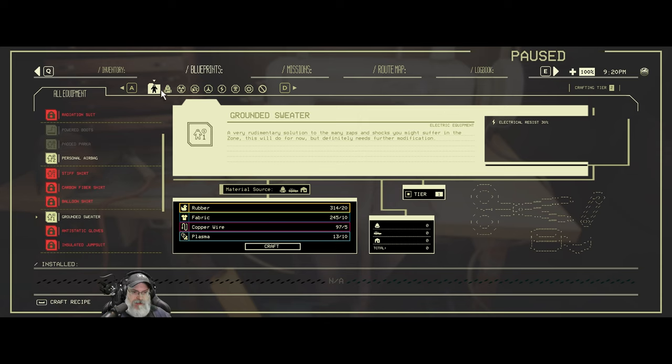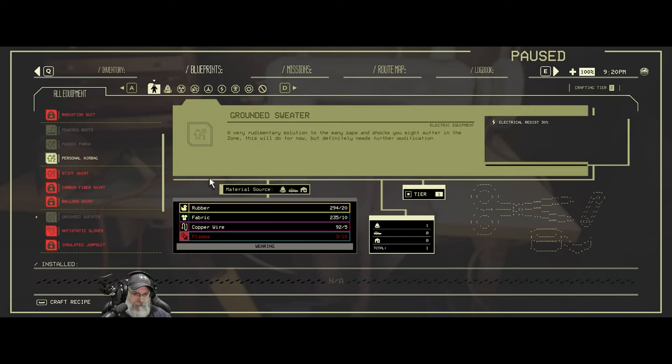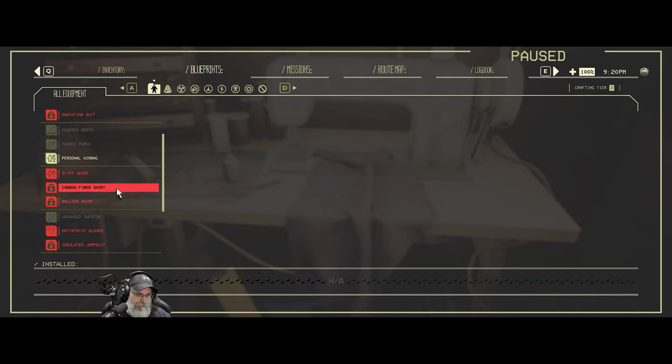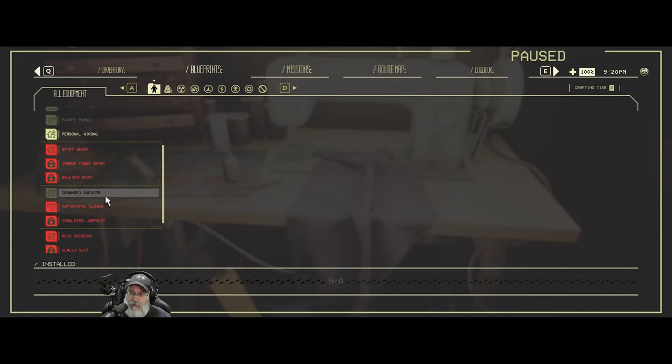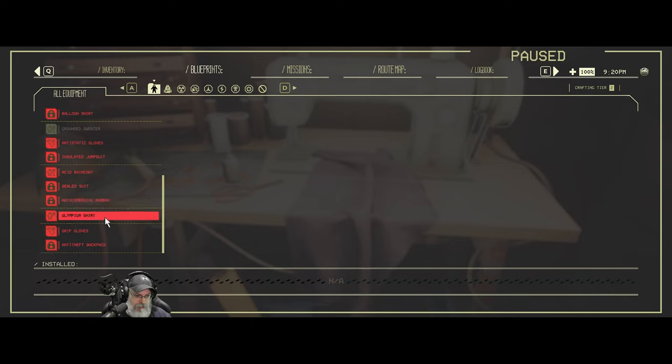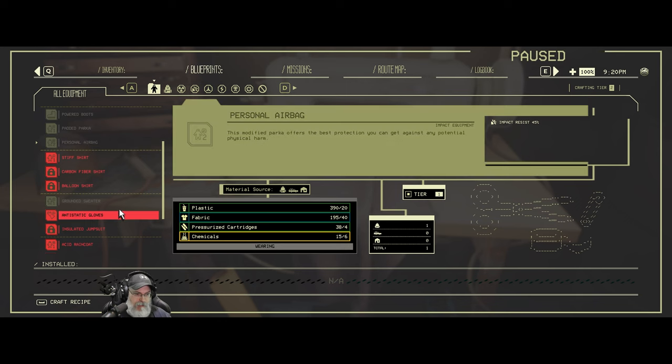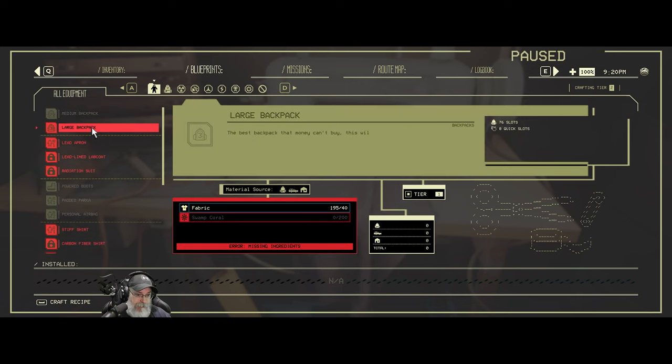Can we wear both of those at the same time? I think I'd almost rather have this. I think it automatically goes on your body after you make it, since there's no mechanism in this game to change clothes. We might as well do this too. I know it uses chemicals, but I want to get the large backpack — we need something called swamp coral before we can make it.